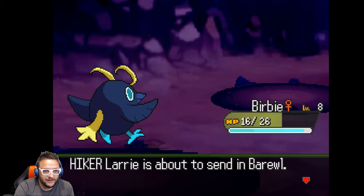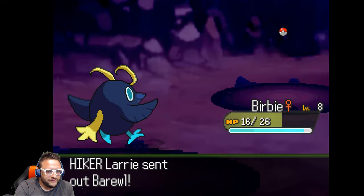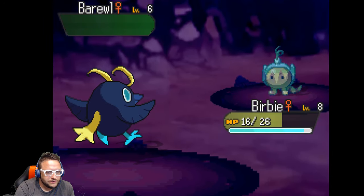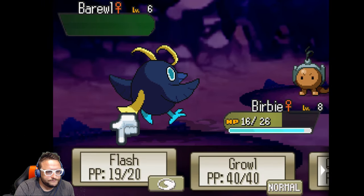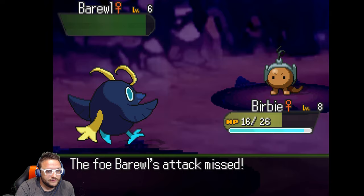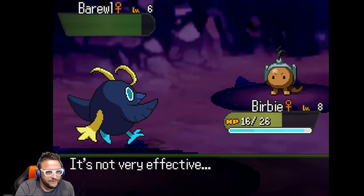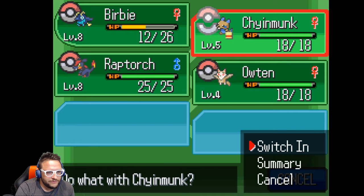Hiker Larry is about to send in Borrow. I'll stay in. What is that thing? He uses Flash — accuracy fell. Tackle missed. Not very effective. What about Quick Attack? It's a Rock type — must be not very effective. Yeah, these Rock types are going to be tough unless I can figure out a way to get a Water Pokemon.